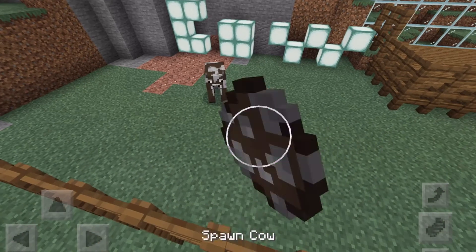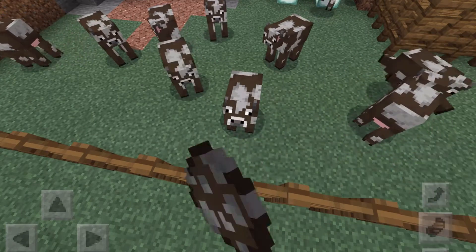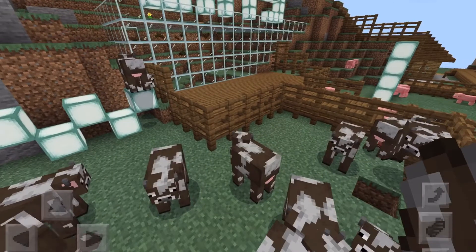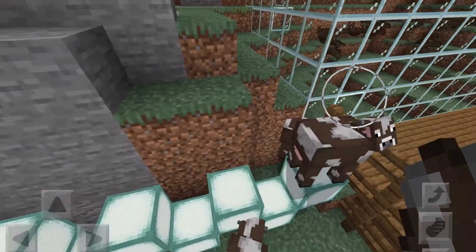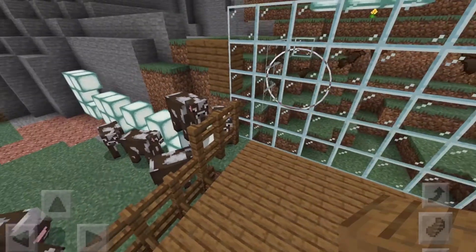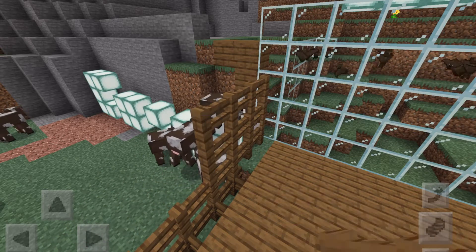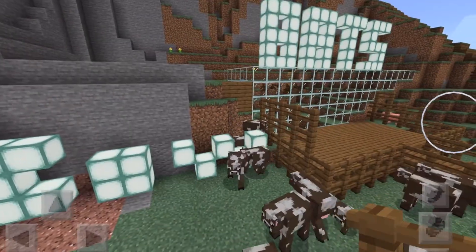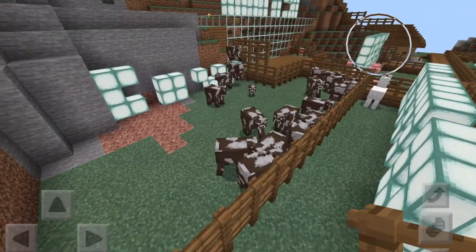Now I'm going to spawn a bunch of cows so wherever you are you can see them. Not too many, but I am going to spawn a lot. A few more — that's good. They're getting on the wall, that's not good. I need to make the wall a little higher. Let me cover that part so they can't get over. I'm always worried I'll accidentally delete a piece of glass and the bats will get out — once bats get out, they're really hard to get rid of.